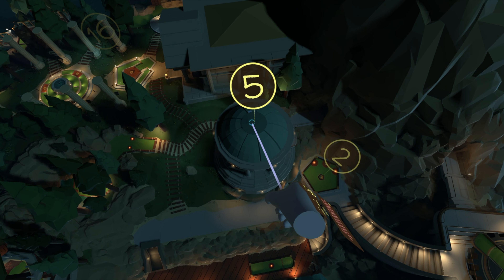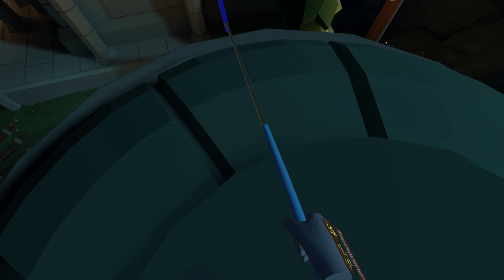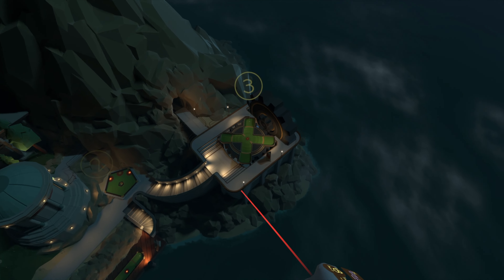For the next clue, we're not going to go back to the scorecard. Just turn around, head over to this roof, and once you crest the roof, you'll see the next clue.